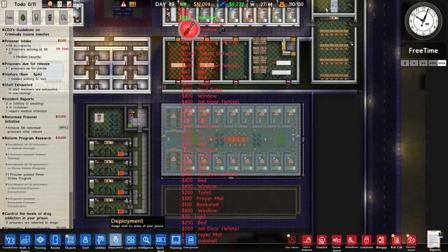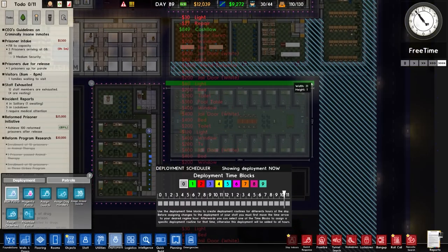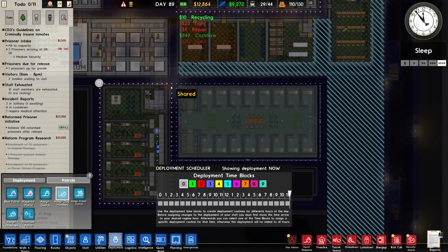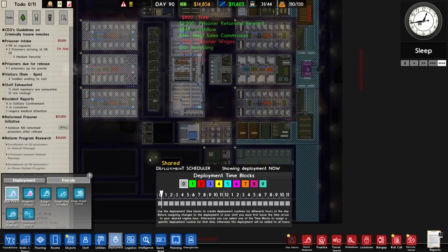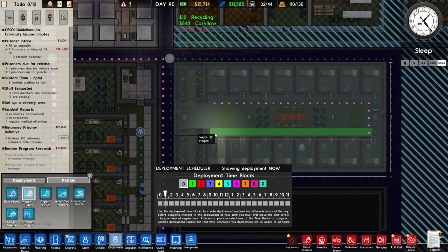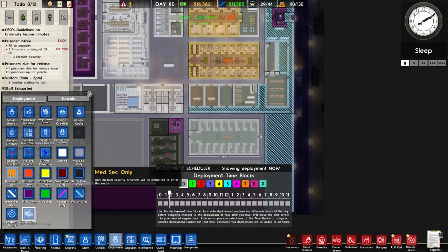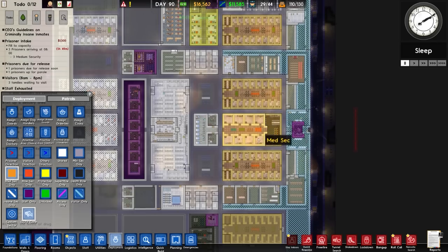While we're waiting for this to get built we might as well do the patrols. We're going with a blue patrol because it's adjacent to this area, and that's a dog handler. We normally do blue patrols in the middle but we just alternate based on what it is - as long as they don't meet up it doesn't matter. We'll assign a guard to that, and for those cells it'll be set to mid-sec only.